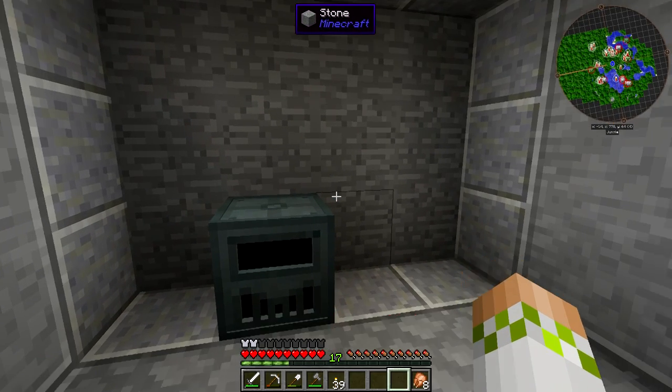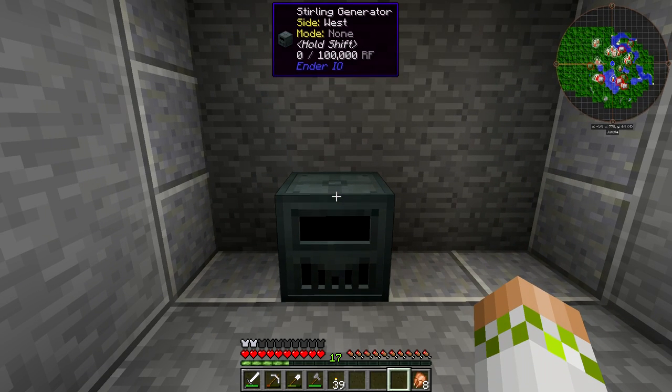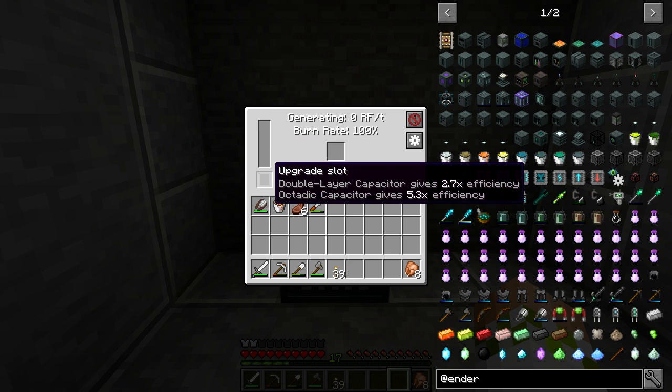To make the Sterling Generator we're using five stone bricks, one furnace, a piston, and two basic gears. The recipe for basic gears is just four cobblestone and four sticks. Once crafted, place it down with a space to the left and right — you need two open sides for other machines. The Sterling Generator is currently generating zero RF per tick with nothing in it, and has a burn rate monitor with item input in the center.